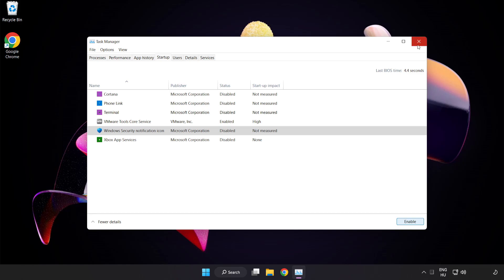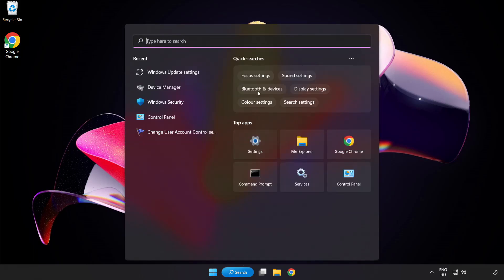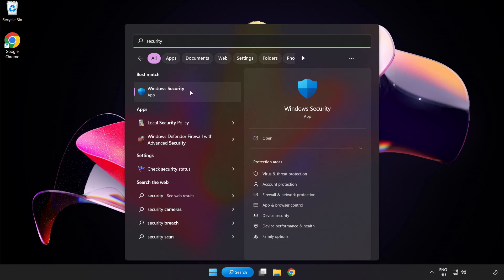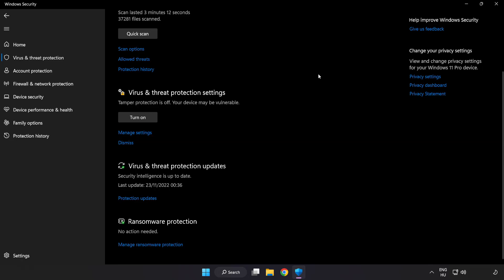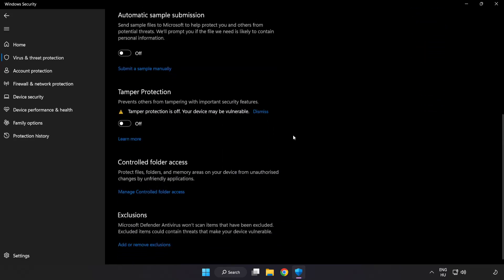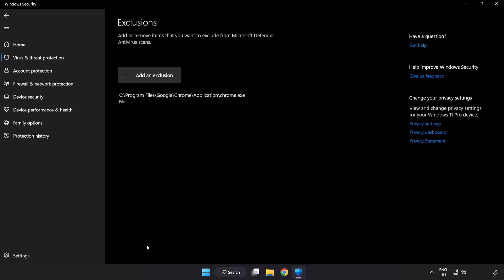Close the window. Click the search bar and type security. Open Windows Security. Click Virus and Threat Protection. Scroll down and click Manage Settings. Scroll down and click Add or Remove Exclusions.